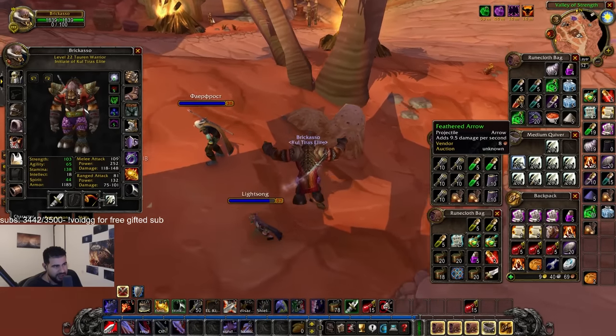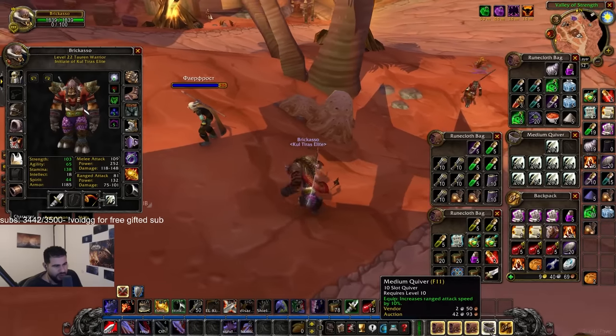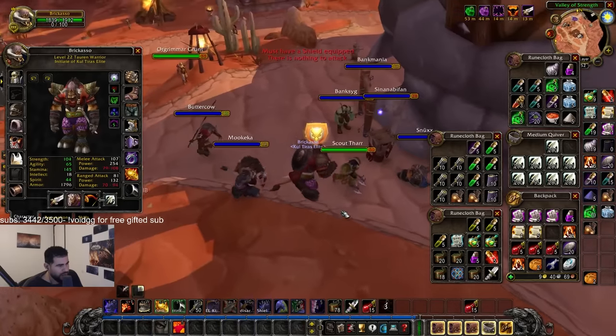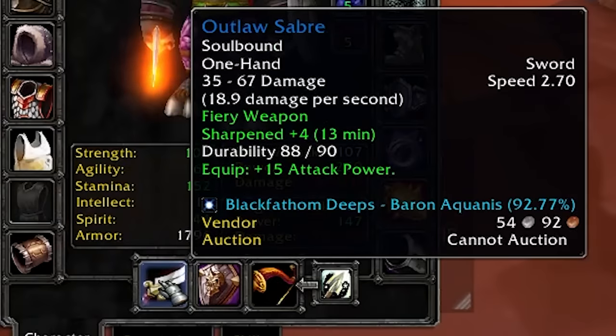We got Wolf Claw Gloves. For arrows we have Feathered Arrows, which is a quest reward in Desolace, and we have a Medium Quiver for extra attack speed on our bow. Our one-hander and shield — the one-hander is an Outlaw Saber from Blackfathom Deeps with a Fiery Weapon sharpening on it.